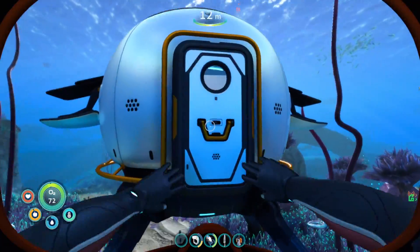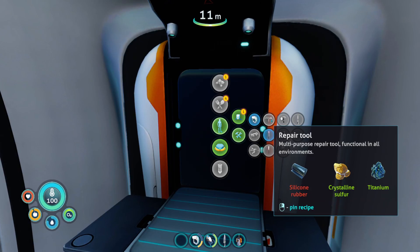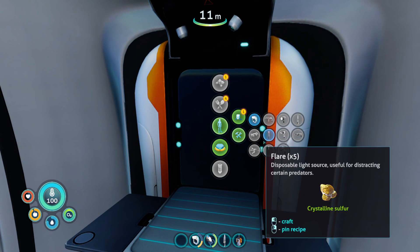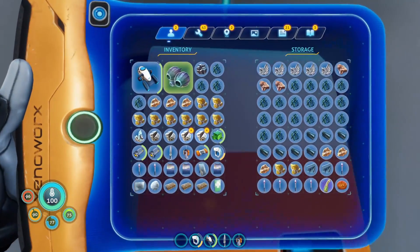Let's see what it takes to make a habitat builder. We do have a repair tool — what the heck, I just haven't made it yet! Okay, we just need silicone rubber for that. And habitat builder needs a wiring kit and computer chip — oh my gosh, we need more silver.